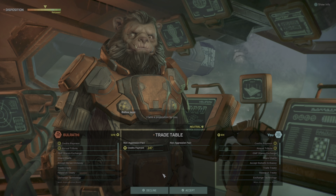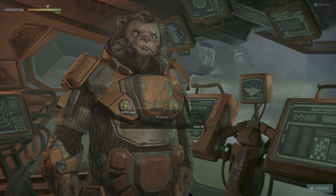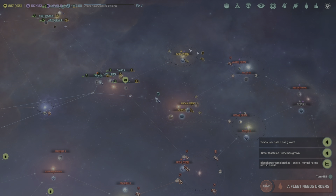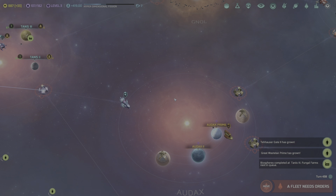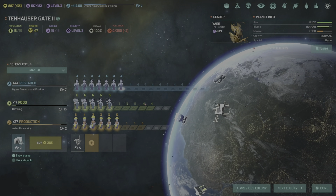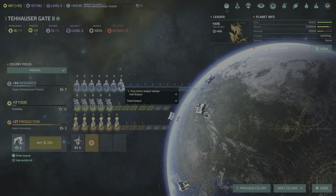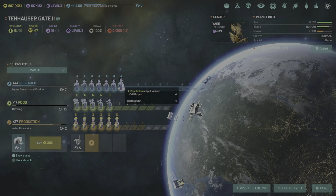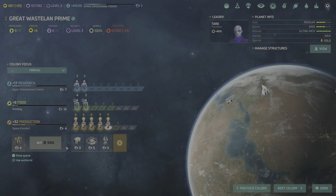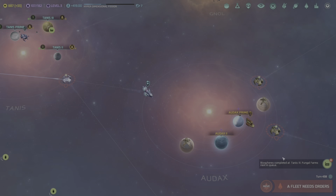We can't fight because they're non-combat ships — dang it. Fleet admiral upgrade choice: shield restoration or ship repair per turn. Let's go shield restoration speed. Hang on, we're going to do one more turn — we still have some time anyway.